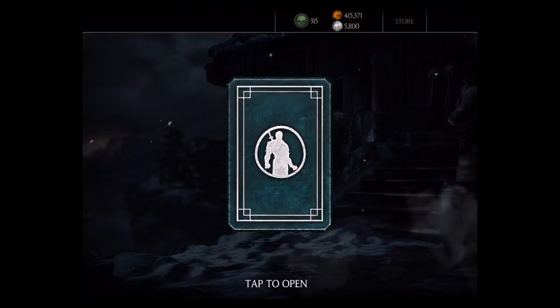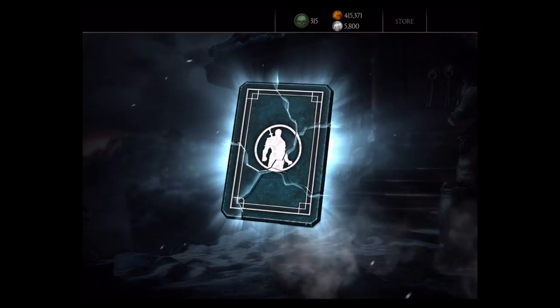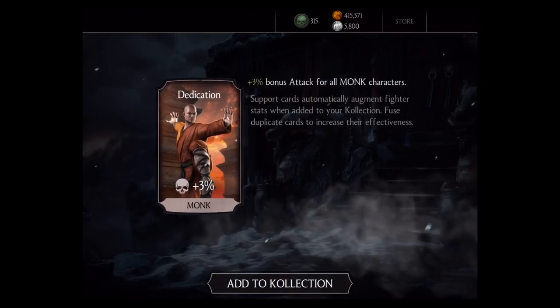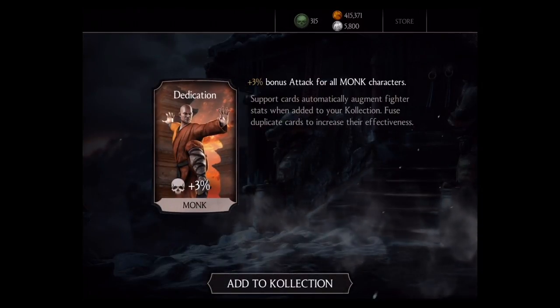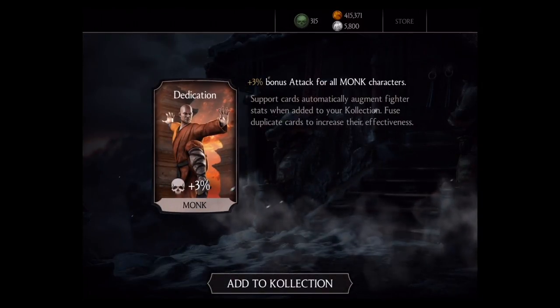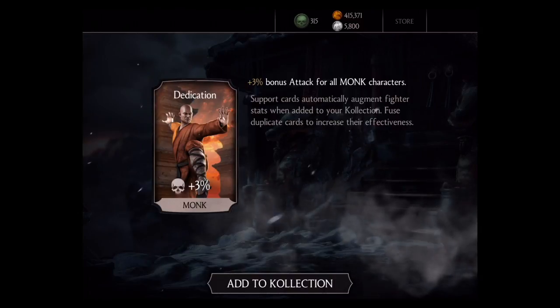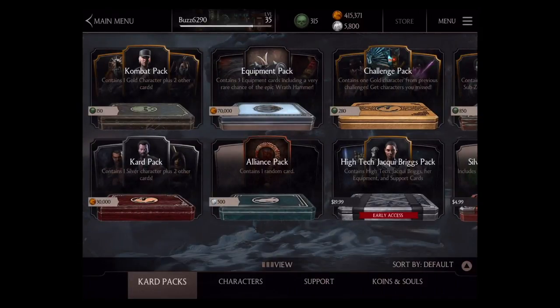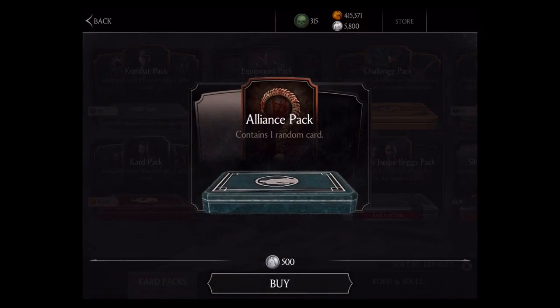Let's buy another alliance pack — about halfway through here. We get Dedication: a three percent bonus attack for all monk characters. Monk being a bronze character, so that's okay. Whenever I decide to use that character during a bronze challenge it's worthwhile. I like his little attack where he kneels the opponent down and starts beating them up — I think that's really cool.